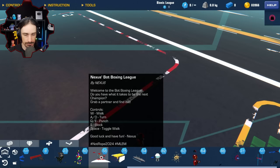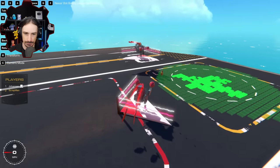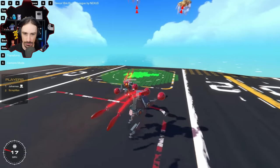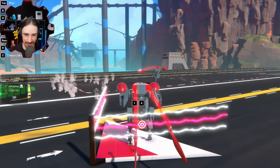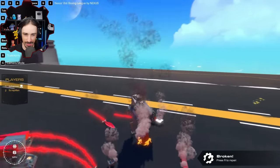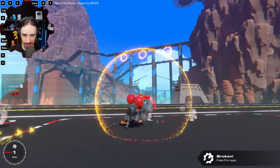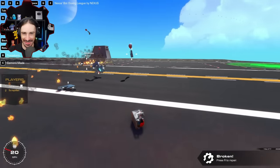Let's check out the Nexus Spot Boxing League by Nexus. 'Welcome to the Butt Boxing League — do you have what it takes to be the next champion?' You can just jump out of the thing — oh that's cool! You can totally shield yourself. If you hold S it's like a blocking function, and putting your gloves together makes a shield show up. That was my ultimate attack!